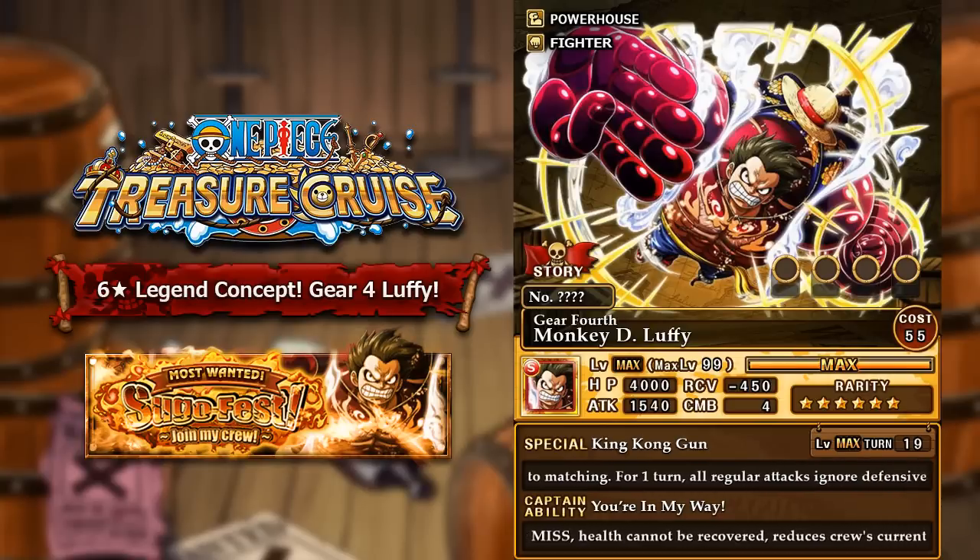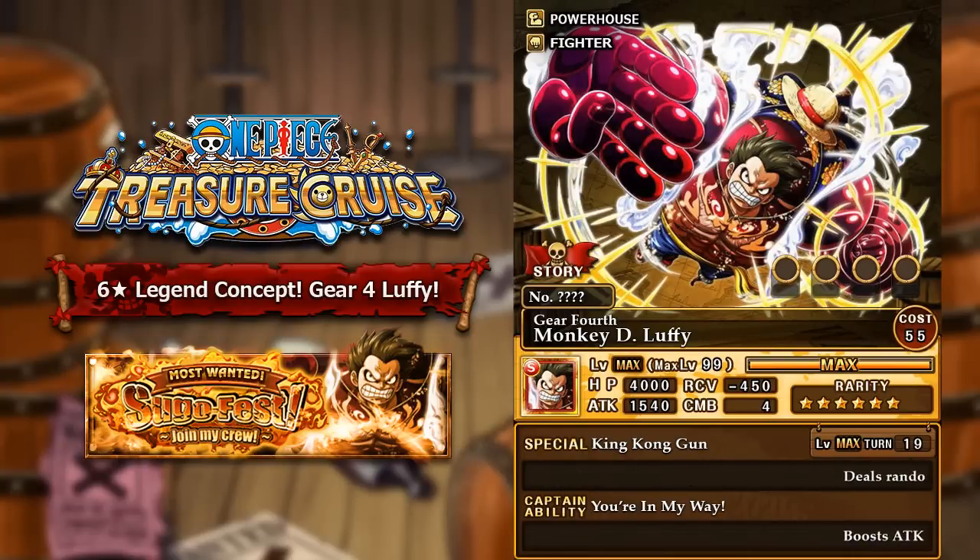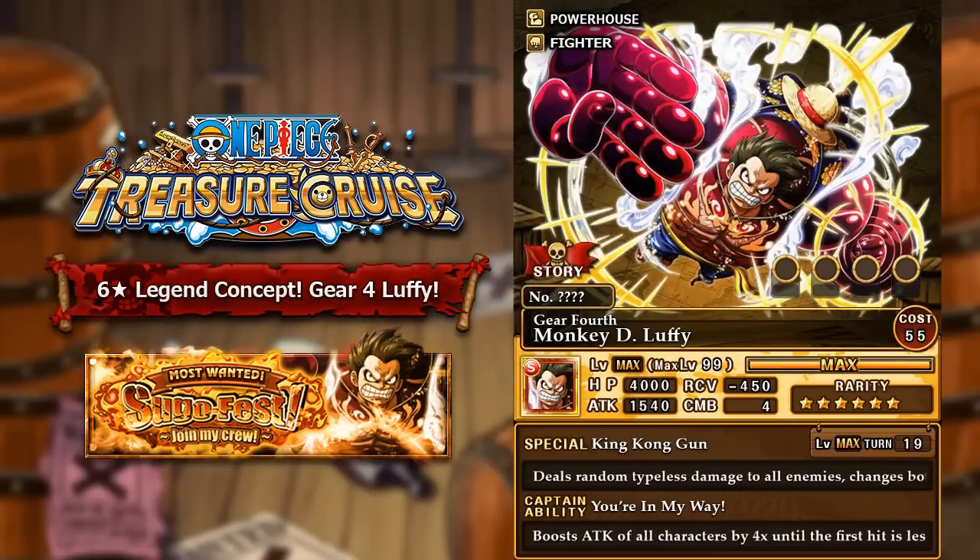Because that is such a powerful captain ability, I had to balance it out. One balancing factor is that health cannot be recovered — similar to the Raid Akainu mechanic in Japan where no recovery orbs, specials, or captain abilities can heal HP. On top of that, the crew's current HP is reduced by 10% at the end of each turn. With Gear 4 being very demanding on Luffy's body, it's very hard to stay durable, but you'll most likely be killing enemies before you can actually get hit anyway.